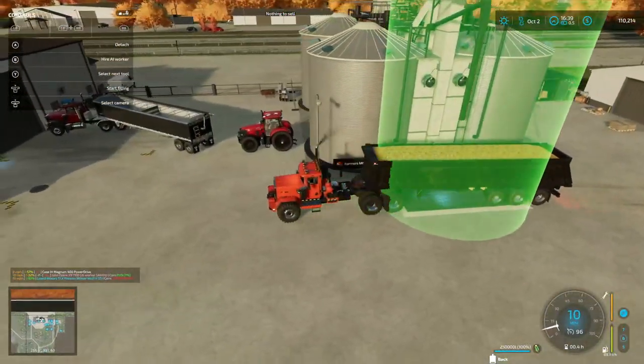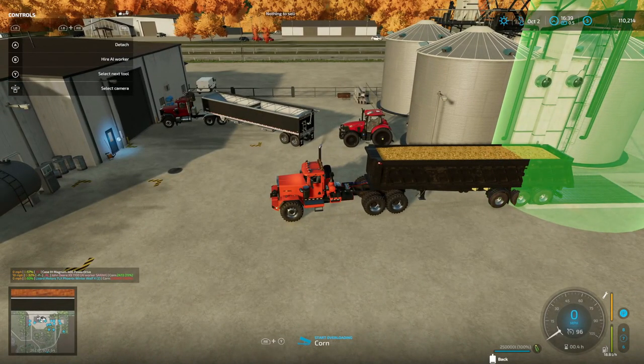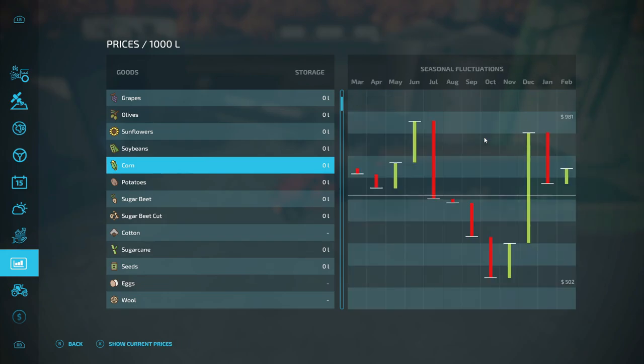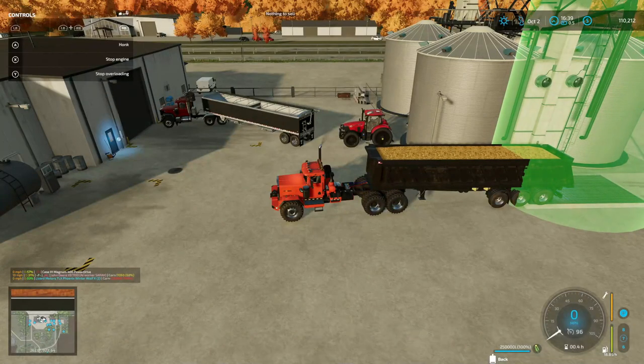While I got this dumping I'm gonna show y'all what I got done. I'm gonna take y'all in here - corn. Farmer's Market is one thousand six hundred sixty-two dollars for a thousand liters, so that's two point five million dollars - I hope that's right. Today's October 2nd which is where our arrow is right here. The best is only 981 at Farmer's Market, we're gonna be getting a thousand something. Go ahead and dump it.